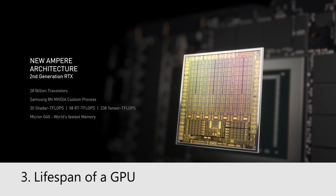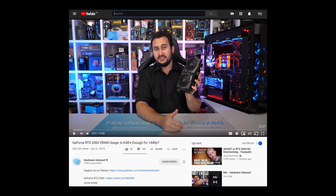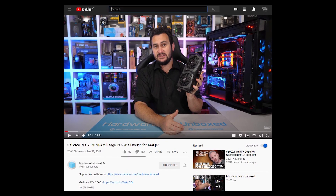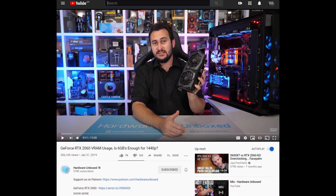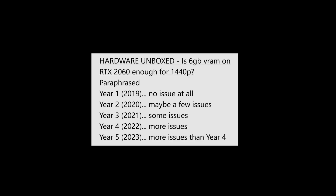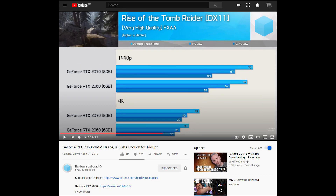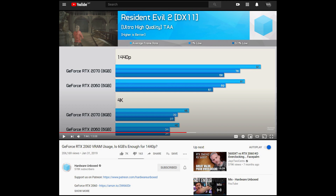Number 3: Lifespan of a GPU. Whether 10GB of VRAM is going to matter also depends on other elements of the GPU, such as actual performance and features like DLSS, which affect the lifespan of a GPU. If you're going to replace the card every two years, 10GB isn't going to matter. Hardware Unboxd tried to answer a similar question about a year and a half ago, looking at the RTX 2060 with 6GB of RAM and whether that was enough for 1440p gaming. They had to assume when the card ran out of VRAM by watching for a massive frame drop, so they really had to make assumptions about the longevity of the card at 1440p.